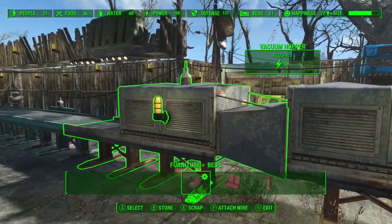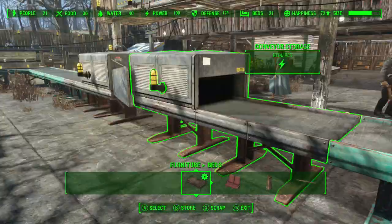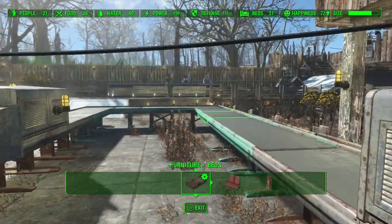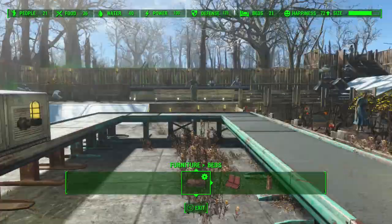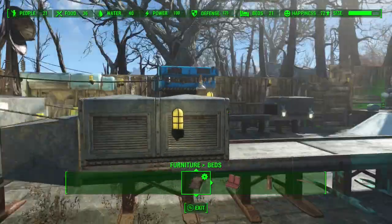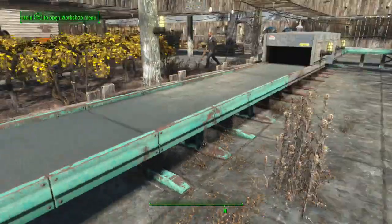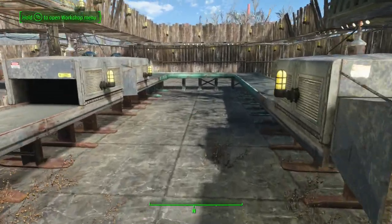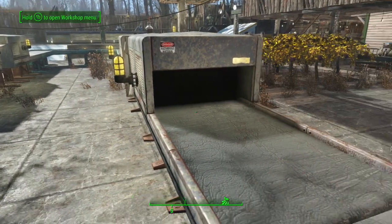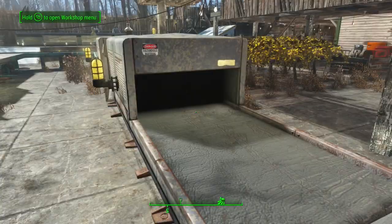There are two reasons to have storage on both sides. First, it creates a perfect rectangle — the same pieces on the right as on the left. Second, you get two chances: when it comes in on one side you try to grab it, and if you miss you can run down the other side and grab it again. So you get two chances. Once you start to get five or six items going, you'll probably just stand at one side since they're moving too quickly to keep running back and forth.